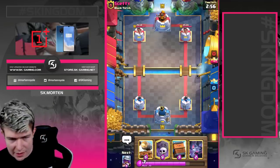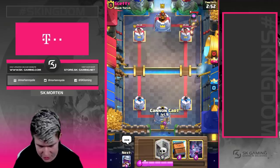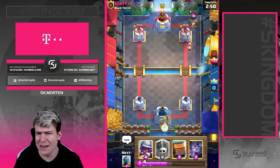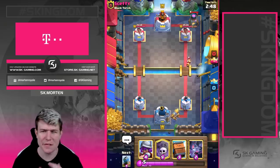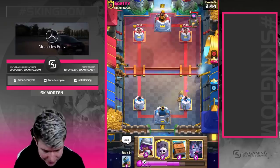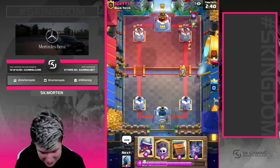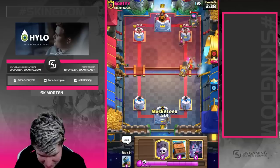Okay, first game. Normally you just want to start off kind of passively. He's going to go for furnace — we're just going to go for cannon cart. In my opinion cannon cart is a really underrated card; it's really annoying for the opponent to deal with. Against firecracker we have the arrows, which is optimal.